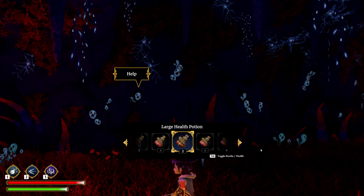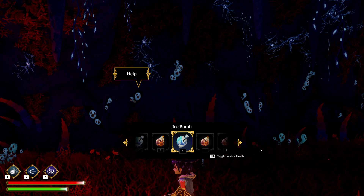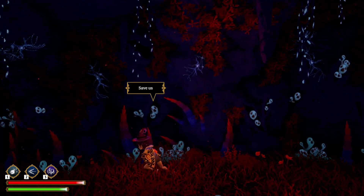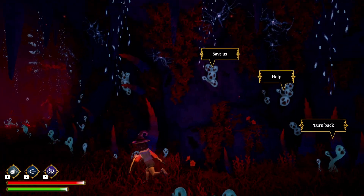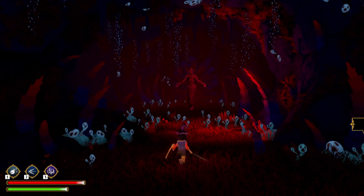A few key things here: make sure you have a decent number of health potions — I have about 6 here. You can have an Ice Bomb or Fire Bomb, but I don't use them too much because I don't need them. Make sure you're fully upgraded. I am level 12 and went to Decker and just spent all my feathers.